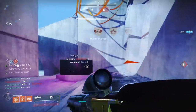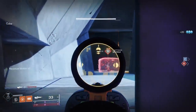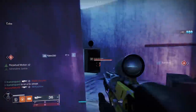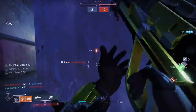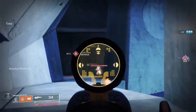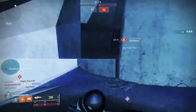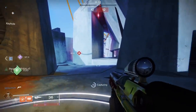Setting aside exotics and pulse rifles that cheat some of the systems with specific perks, if we just look at the standard legendary pulse rifles, you've got rapid fire frames like the one I'm using in the gameplay, lightweight frames, adaptive frames, high impact frames, and aggressive frames. Rapid fire frames include weapons like Iron Banner's Time Worn Spire, the Grid Skipper, or this season's Peace of Mind. Lightweights include the Outbreak Perfected, the Chattering Bone from Last Wish, and this season's new world drop, the Ogma PR6.